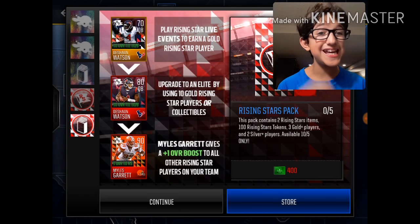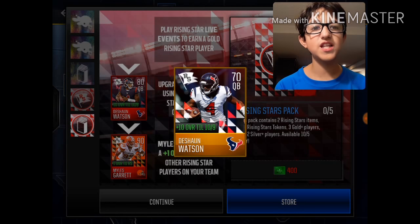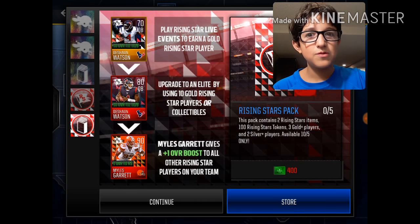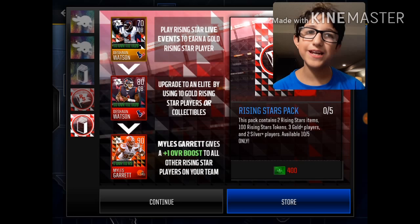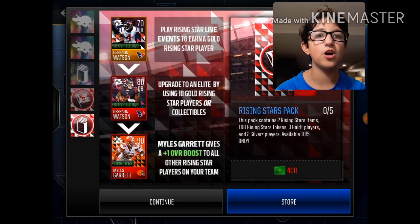They have a Rising Stars Pack in stores. They have the 70 Deshaun Watson, which you can go in and complete the 80 — I did that — and he actually changed it to a 90. I was like, whoa, he changed it to a 90? I like that. So then I upgraded him to a 92. Probably by the end of the month he'll be like a 100.